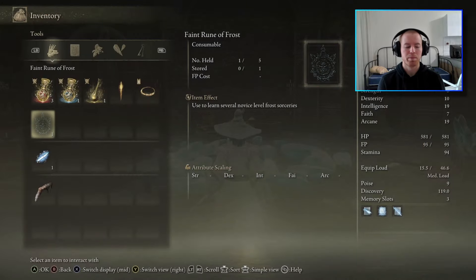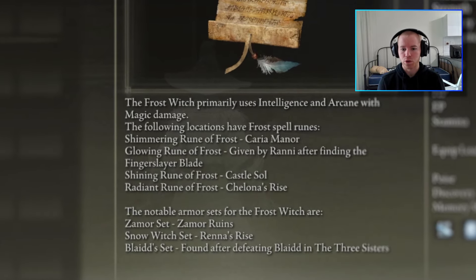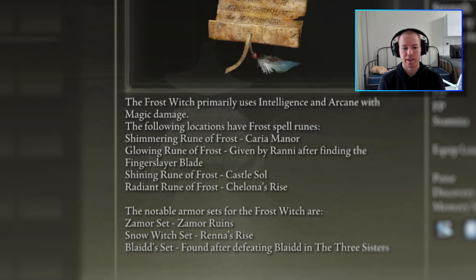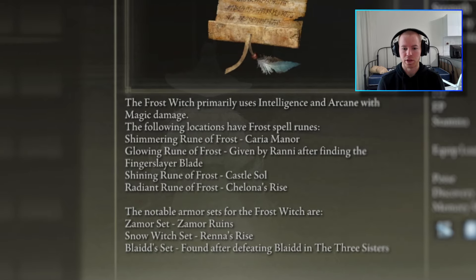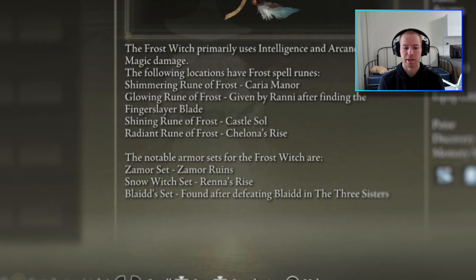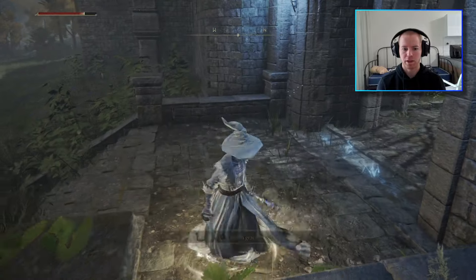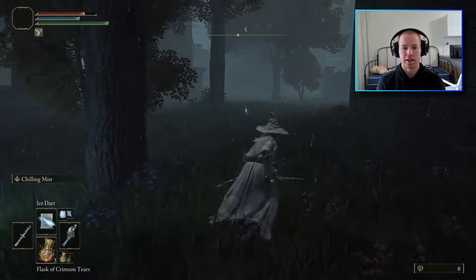Feeling frosty, the first thing on the agenda is to check out the path of the Frost Witch to get an inkling of where we need to go to strengthen our build. The Frost Witch primarily uses intelligence and arcane with magic damage. The following locations have frost spell roots: Shimmering Rune of Frost at Carrier Mana, Glowing Rune of Frost given by Rani after finding the Fingerslayer Blade, Shining Rune of Frost at Castle Soul, and Radiant Rune of Frost at Shellona's Rise. Notable armor sets include the Zamora Set, Snow Witch Set from Rani's Rise, and Blind Set found after defeating Blind in the Three Sisters. Luckily, we'd spawned right next to Carrier Manor — the location of the first Frosty Rune — though we were only level one in what is considered a mid-game area, so traversing through a minefield of giant bodiless hands was quite fun.